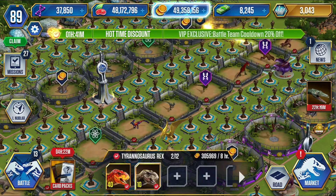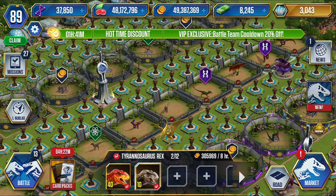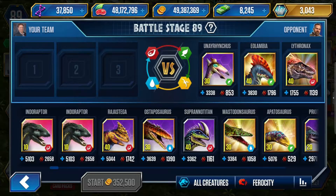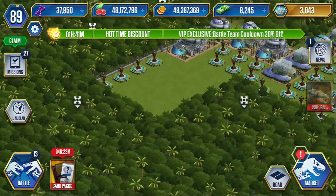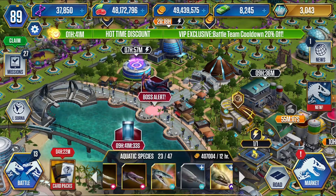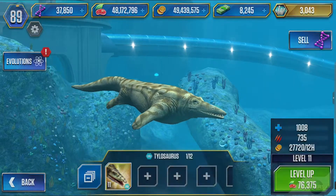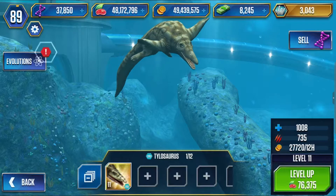Hey dad! We can get another Indominus Rex. Ahaha. Oh, we're not gonna do that. We're gonna go to battle. And I forgot something already — the Tylosaurus and that other Cenozoic one. Oh, I just noticed you're on the second island. That's why I didn't recognize that island at all. It looks weird, way different than the picture it has.